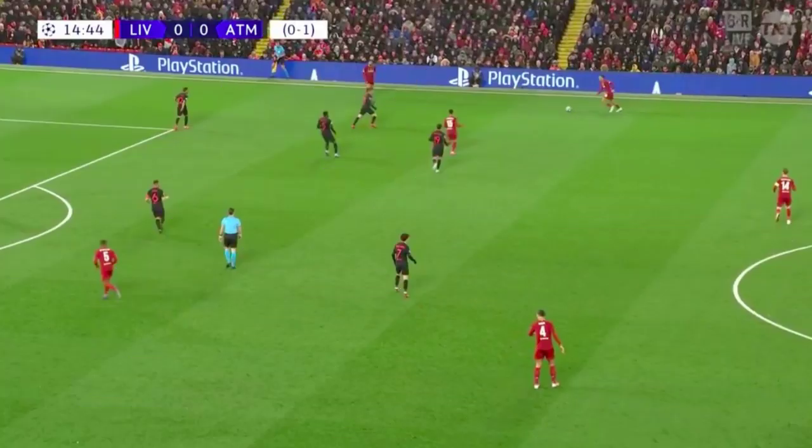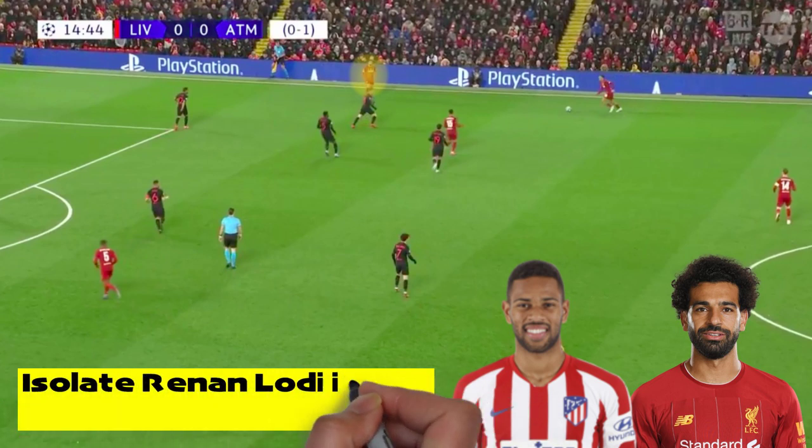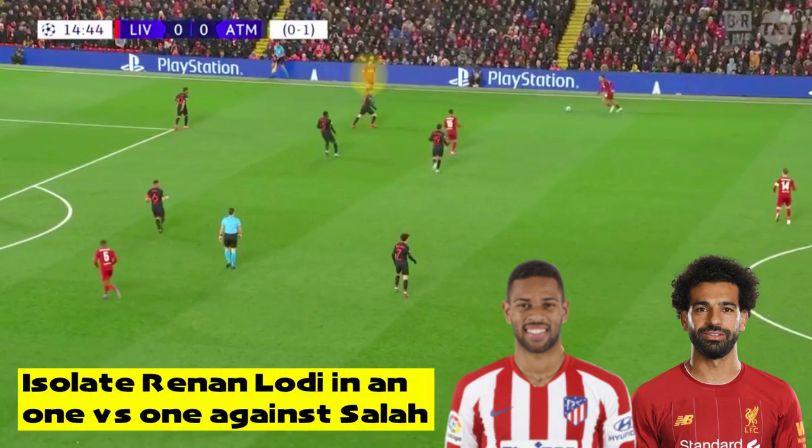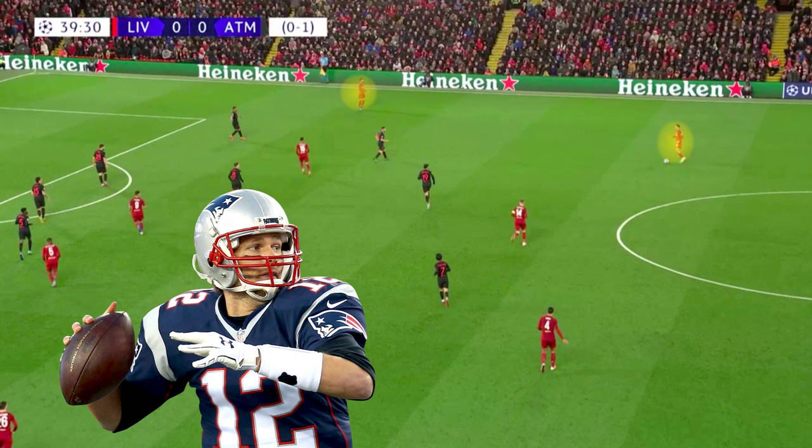In this game, Klopp instructed Salah to remain wide on the right and give Liverpool some advanced width. This gave Liverpool an outlet on the right — they could shift the ball out wide to him and create a 1v1 against Lodi, giving Liverpool a great funnel to progress the attack into the box. Also, by having Lodi move over to close down Salah's space, the Atletico back line would be stretched, and gaps would appear between Felipe and Lodi, giving Oxlade-Chamberlain and Firmino the space to make third-man runs into. Salah's wide positioning also allowed Alexander-Arnold to sit slightly deeper, playing like a quarterback, utilising his world-class long passing and deep-crossing ability far more effectively.